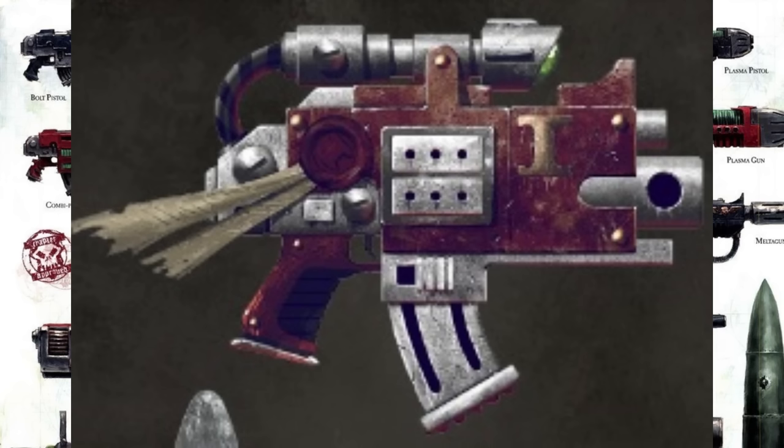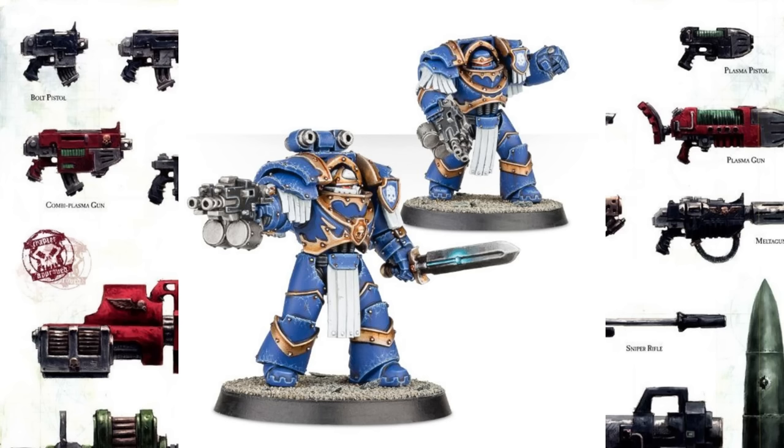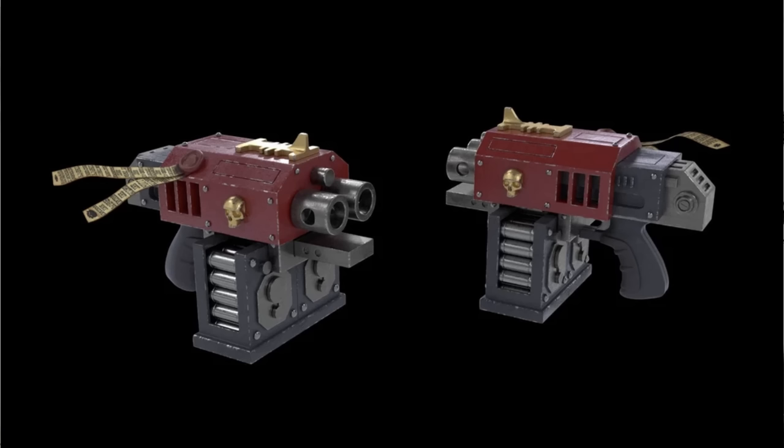It has a ludicrous amount of variants in all forms, but if you know what one looks like, you kind of know what every other one's going to look like. Then you do have a pattern of bolter that is significantly modified enough to occupy a different niche, called the Storm Bolter. The Storm Bolter is actually a devolved version of an old-fashioned combi bolter, which is just two bolt guns duct-taped together. Imagine a bolter, but more. It fires twice as fast and has an ammo drum instead of the standard magazine, so don't be on the firing end of this thing.